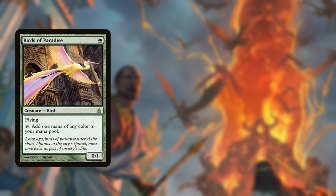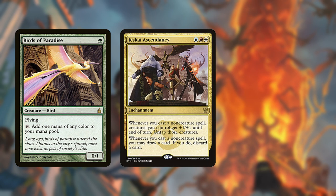If you're running mana value 1 dorks like Birds of Paradise, you can potentially win as early as turn 2 by casting Ascendancy and triggering it with a 0 mana spell like EE.